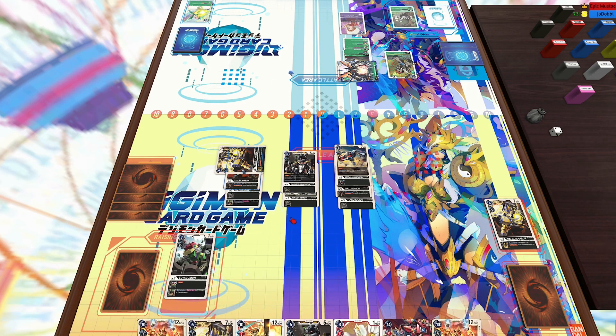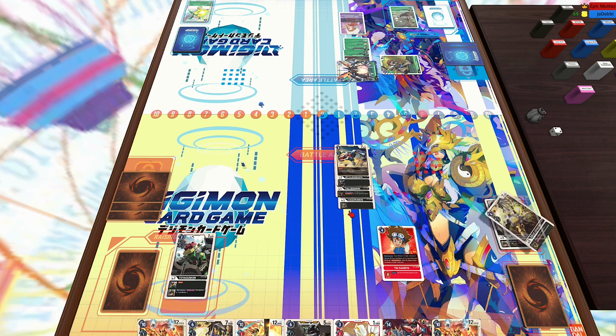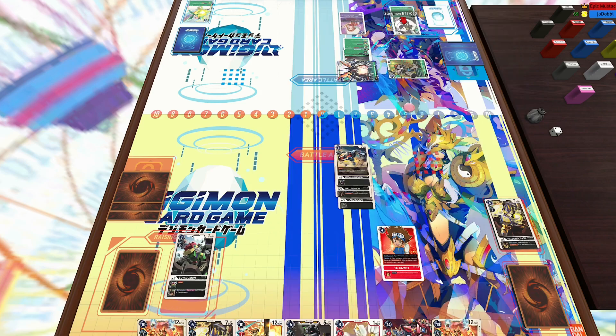So we're going to see Grand Kuwagamon attack again — I'm going to block that because I want to keep my Raiju Ludramon attack. And unfortunately for my opponent, this is exactly what I needed: I needed to guarantee myself three memory next turn, and having the ability to get another security check. It's a little bit unnecessary at this point since my opponent only has two security cards, but it's nice regardless.